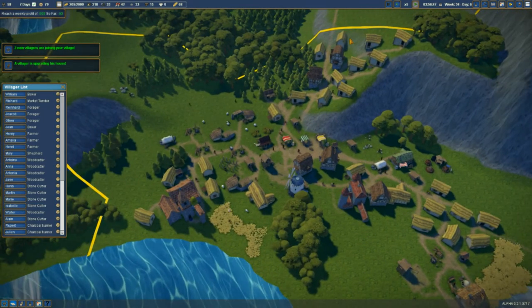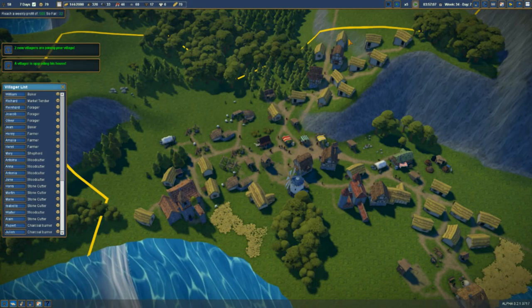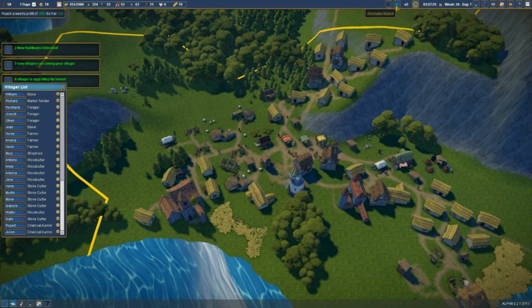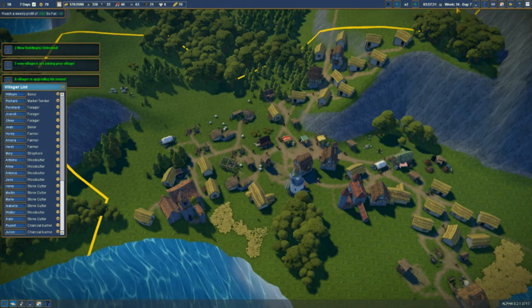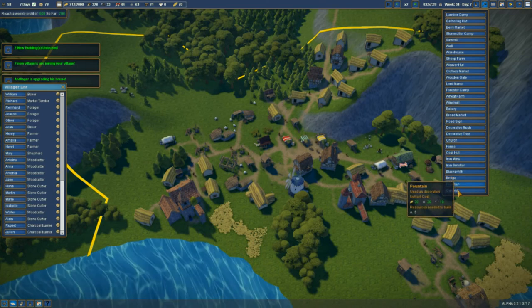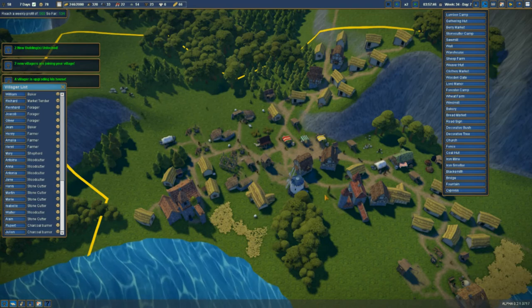That's fine because I've got two more jobs available. Fountain is a decoration. Oh, it's a cypress tree!